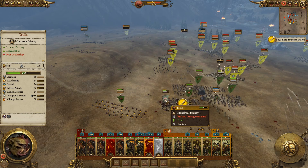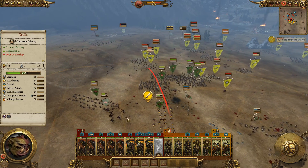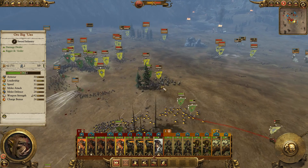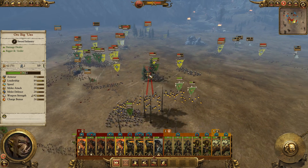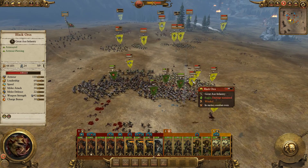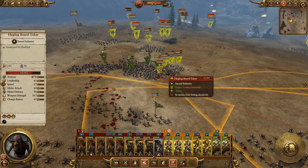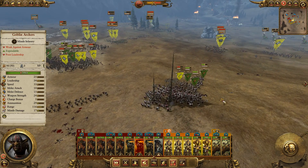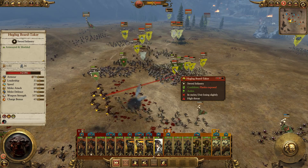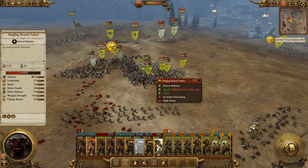All my troops are now in range. These trolls need to rally - they are rallying now, good. This boss is going to be an issue for us too. We got that chariot. This big boss is just running around killing everything. Trolls are back. I need to get rid of these black orcs. That boss man is going to cause all sorts of problems - can I get some ranged fire on it? He's taking a bit of damage, not a lot, but my trolls are coming to add extra damage.